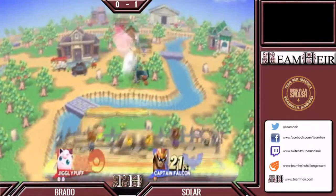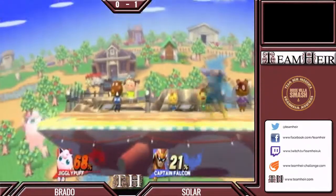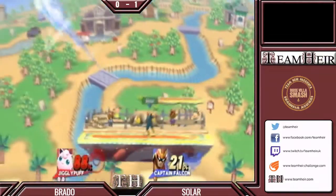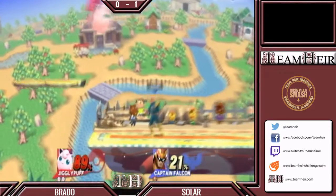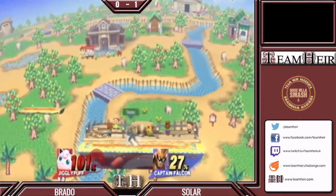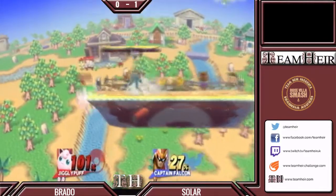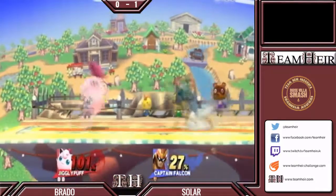Especially if he gets gimped by that up tilt — yeah, that's the one he was looking for. The up tilt is very good for gimping. So whipping a forward smash there — and landing a forward smash again. Very good DI there from Rado, keeping him alive. You see what I mean about Jigglypuff being so light, and just having the power to back it up. And my food has just arrived.